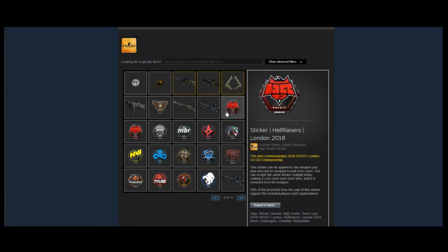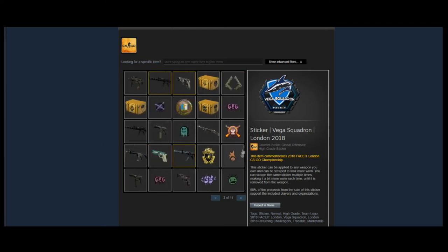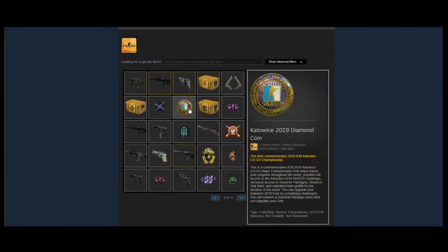Next we have what's almost a full set of London 2018 stickers, which were a bit more overshadowed — the Krakow ones were actually more popular. A lot of these London ones aren't worth very much, but he has the Tyloo one and the Vega Squadron one, which are the more rare ones to have. Interesting to see, but I wouldn't say it's a great investment.